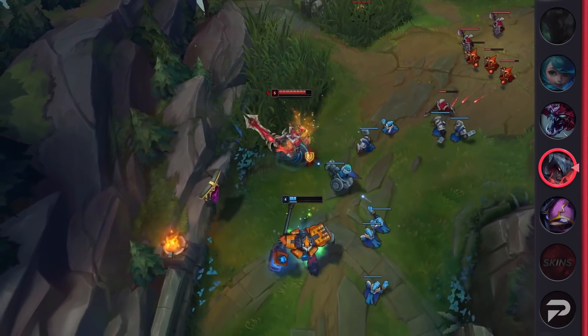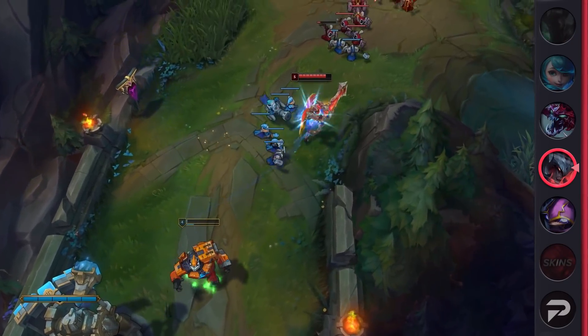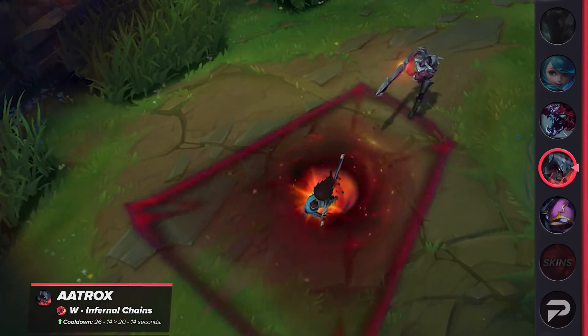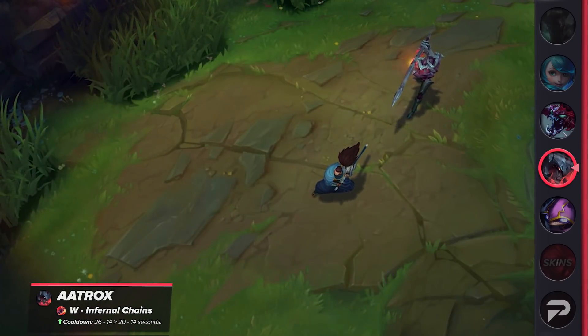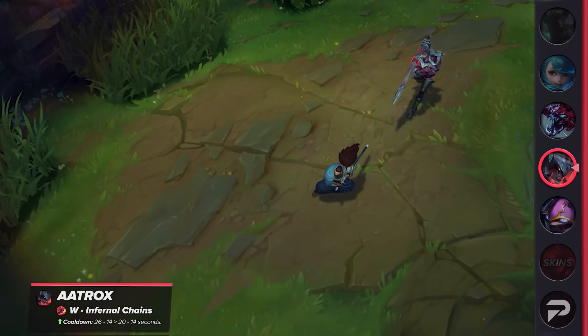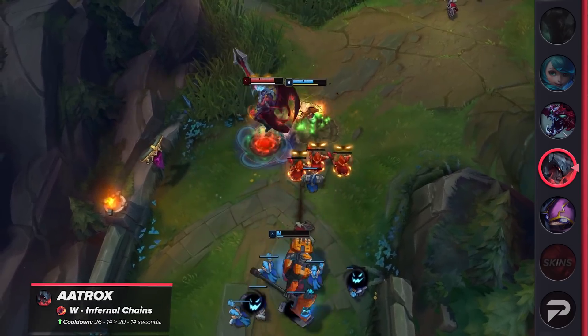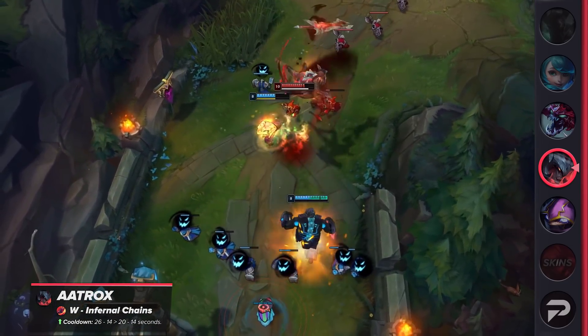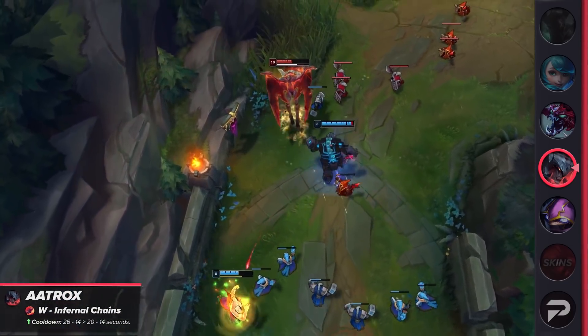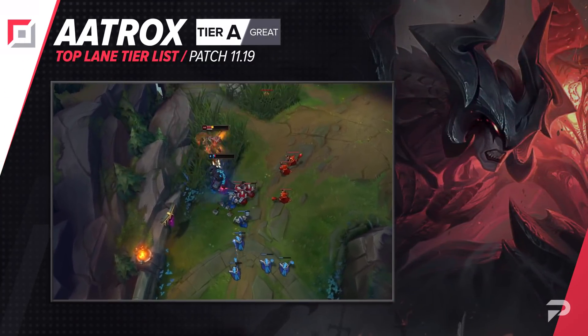Another change is for Aatrox. You might be surprised to hear that he was buffed, so expect to see a diverse top lane meta at Worlds this year. His W's cooldown early on was reduced by 6 seconds, and this is a huge buff whether he's winning, losing, or even in a close matchup. The reduced cooldown makes it easier for him to farm, makes whiffing more forgiving, and also gives enemies less time to take advantage of his high cooldown. Since this ability is usually maxed last, it's a buff for the majority of the game. Although he's in the B tier, we'll be keeping an eye on him to see if this change pushes him into the S tier.